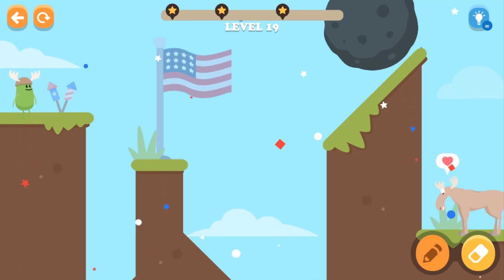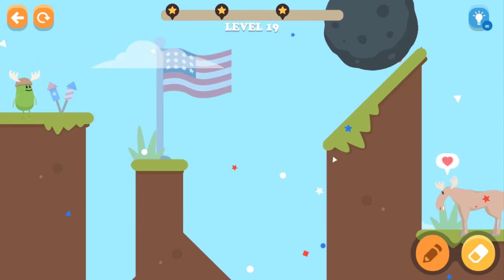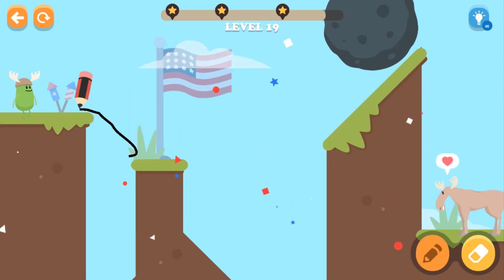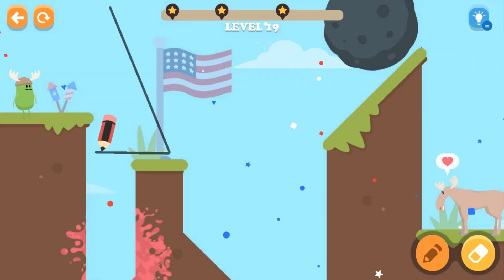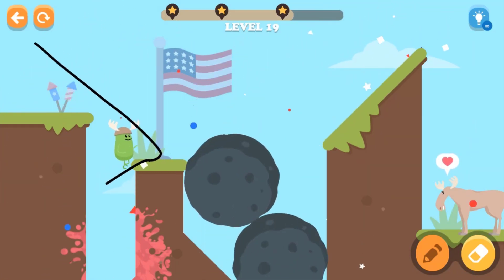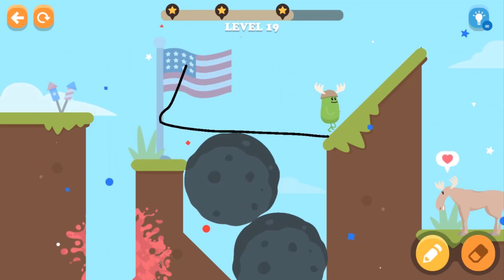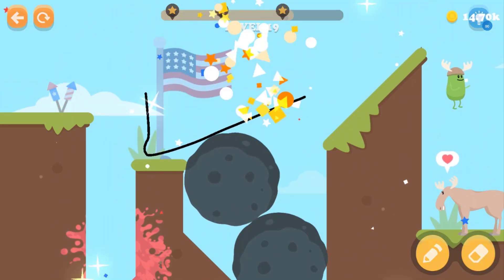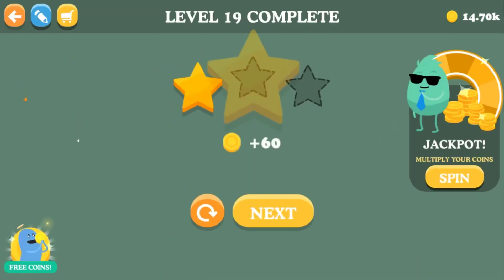Okay, where should I draw the lines? How do I prevent this giant rock from falling? I want to let it fall first — alright, let's try this. That doesn't work. Let's draw a line over here so he can walk toward that area. Oh, that's how it works! Wow, that was really pretty amazing — really amazing!